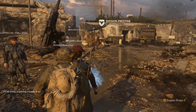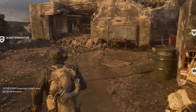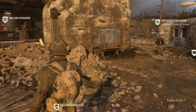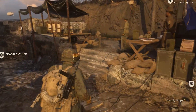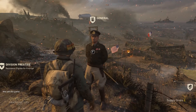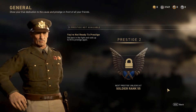After that, at the training zone go and find the General. If you found him, hold the F button and start the Prestige 1 and after that your progression will continue.